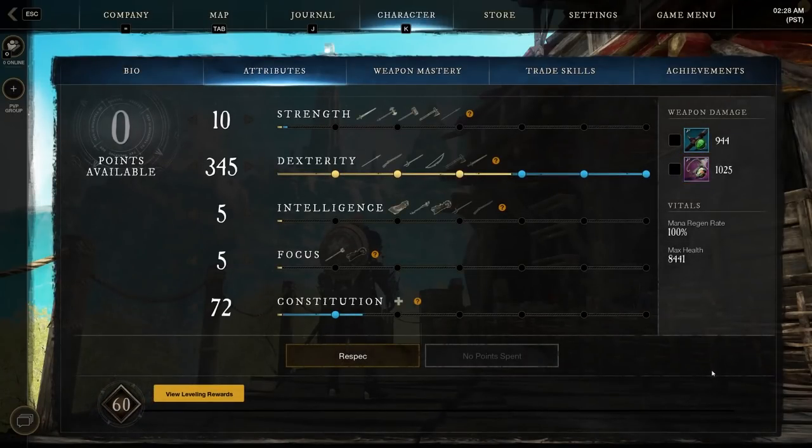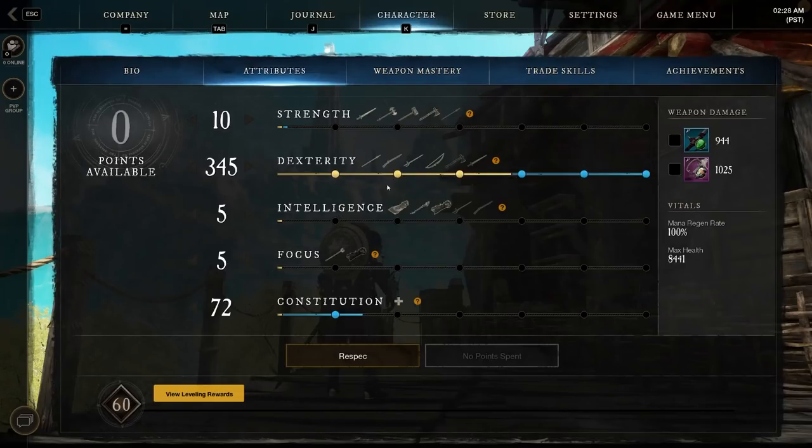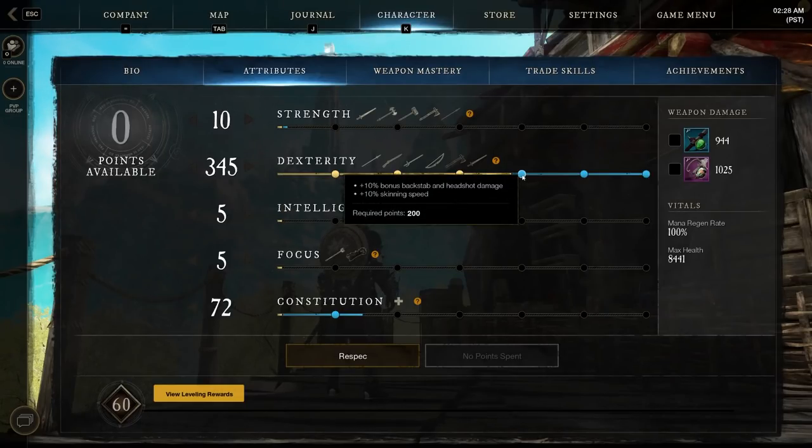Here's a quick preview of the attribute split I've been using — basically mostly dex, and any gear pieces you pick up that have constitution as well as dex don't hurt, but it's really focused on really high burst. You're relying on your dodging, riposte, and shield to not take damage. We'll get into the details of attributes, gear, and perks in just a minute.